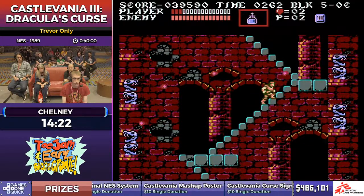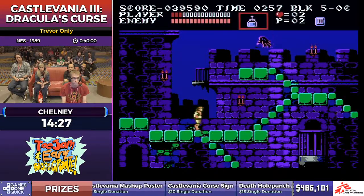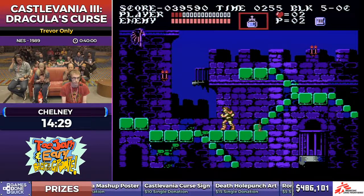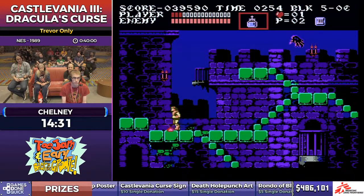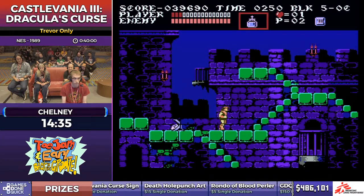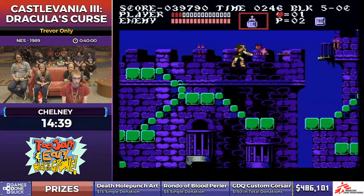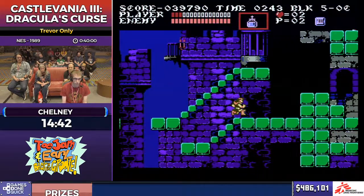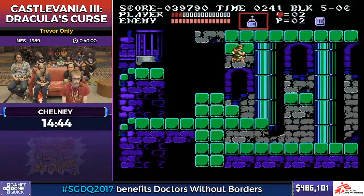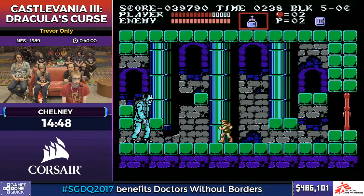Normally I would damage-boost here, but since I'm one-shottable now with only three health, I have to play it a little bit safe. We're not out of the woods yet — watch for the bird. Thankfully there's a health drop right at Frankenstein. There's a bit of RNG with Frankenstein as far as the falling ceiling blocks, and I don't have as much Holy Water as I'd like, but this fight is pretty easy.